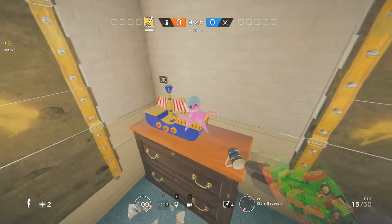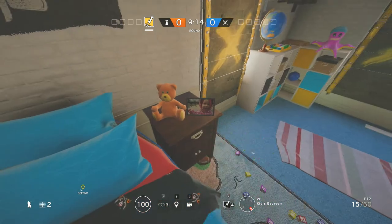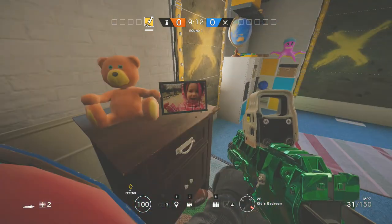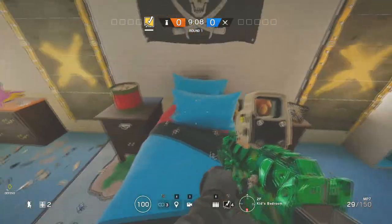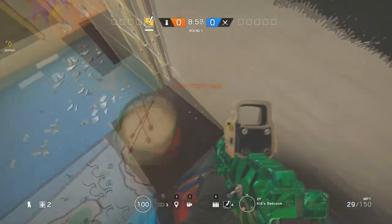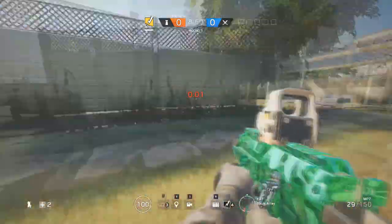What's up everybody, welcome back to another glitching video. Today we're gonna be doing a nice little solo glitch that has no requirements whatsoever. It's on the map House, in the kids' bedroom, and pretty much what this glitch does is it allows you to teleport outside of the room without breaking any windows — you just prone through the wall.